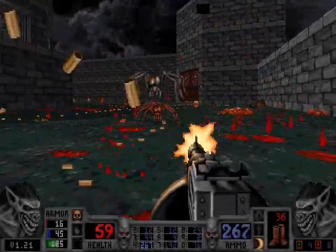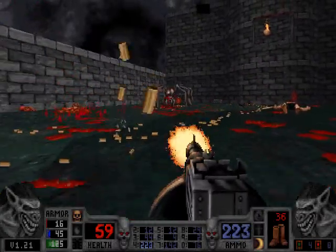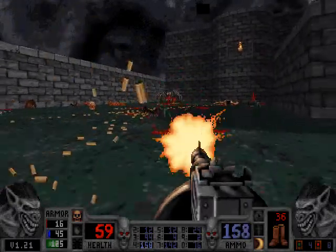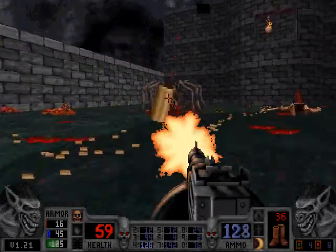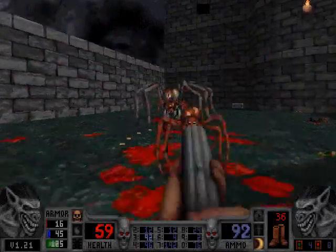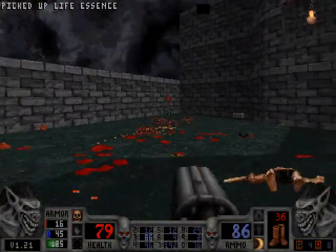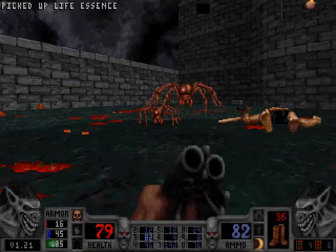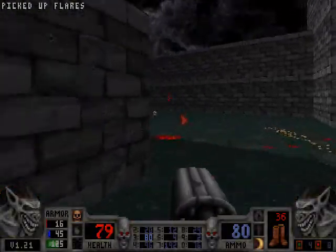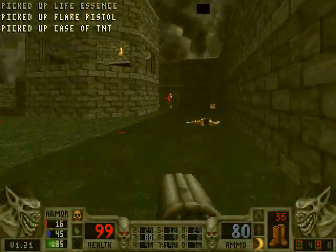Did you wind up backtracking to the left door? Because I don't know if I'm going to make further progress unless I check it. No, I took the right side. I know you took the right side, but did you go to the left before finishing with the right? No, I haven't unlocked it yet. Well, keep investigating then. I've just been progressing — I haven't really done anything with the secrets other than the ones I already know.